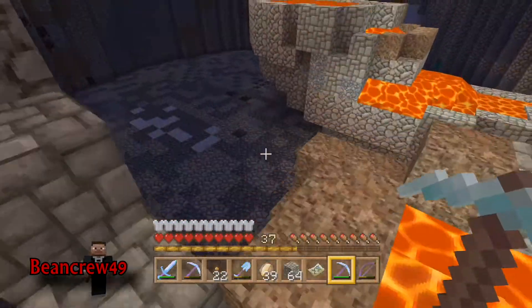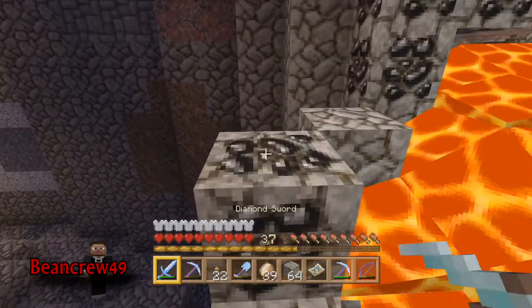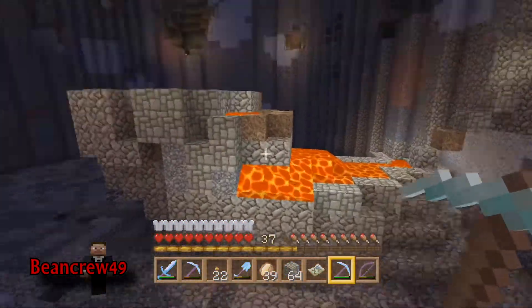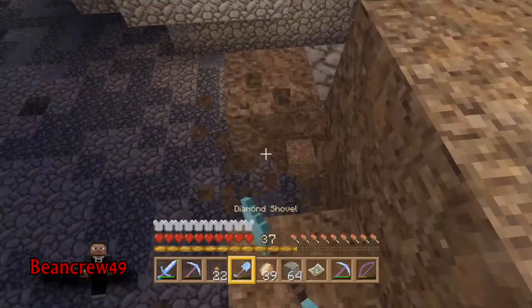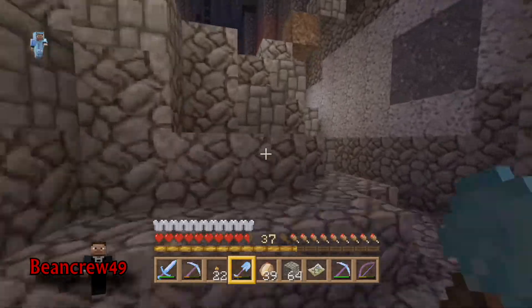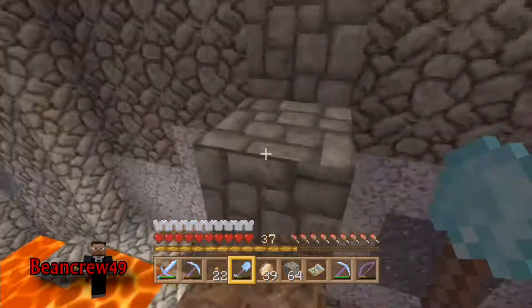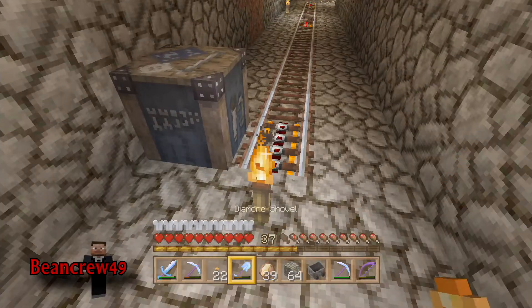I'm going to sell those emeralds probably to Whiskrub, or whoever else said they wanted them - someone wanted emeralds - so I'm going to hopefully make some money off that. That's a big lava pool. I have to get rid of this lava pool before I can even start doing aesthetics in my base. First thing I'm probably going to make is a storage room, a chest storage. You've seen the gist of it - I've got to get rid of all this lava, it's all going into buckets. Let's head over to spawn.